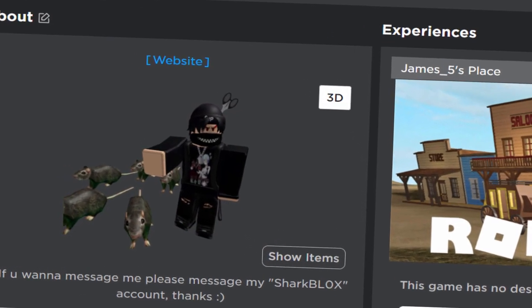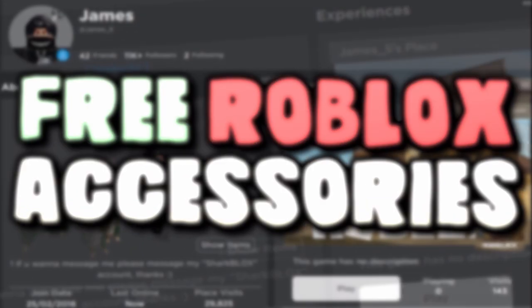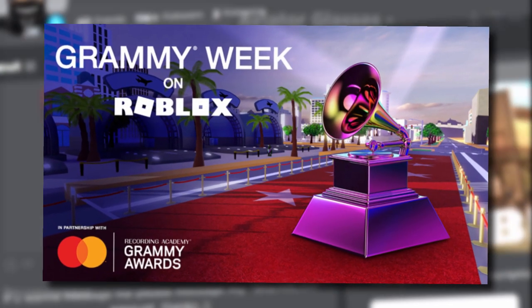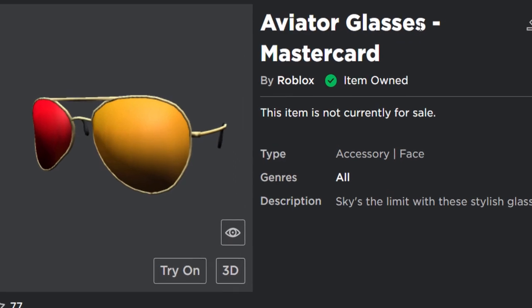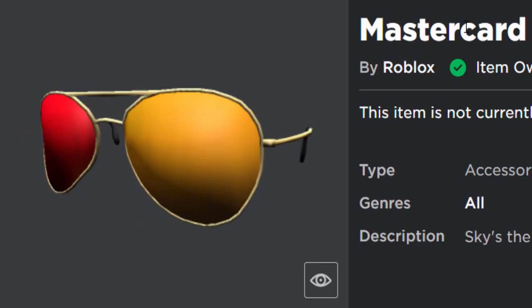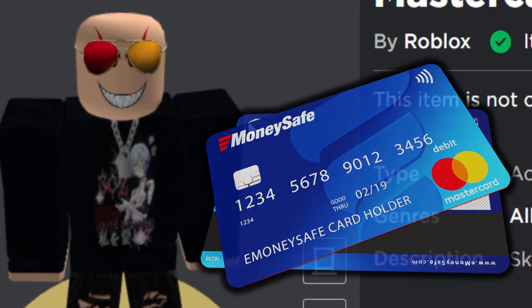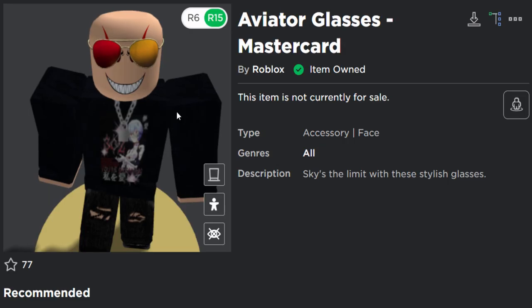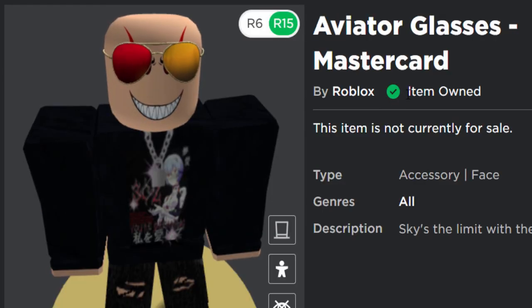Welcome back to another Roblox event video. Today we are playing the Roblox Grammy Week event and the free item we are getting is the Aviator Glasses Mastercard Edition. Yes, it's based off Mastercard the credit card company — the description says 'the sky's the limit with these stylish glasses.' This accessory is a free event item and I already own it.